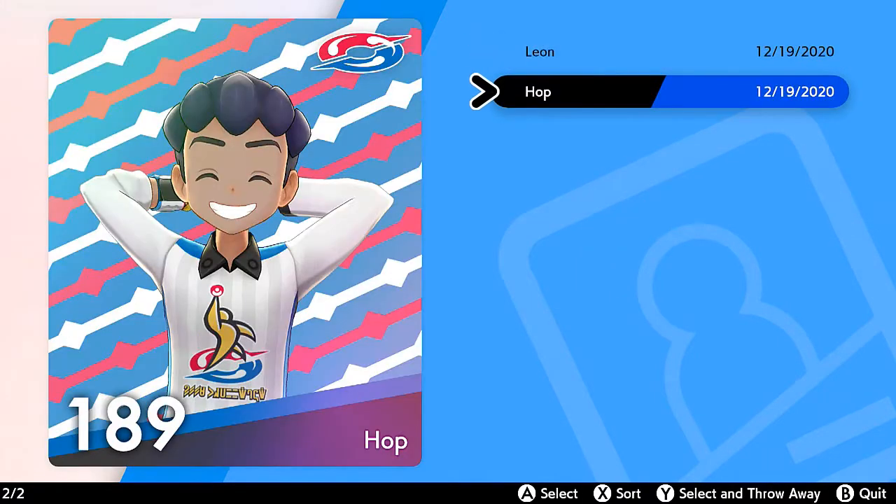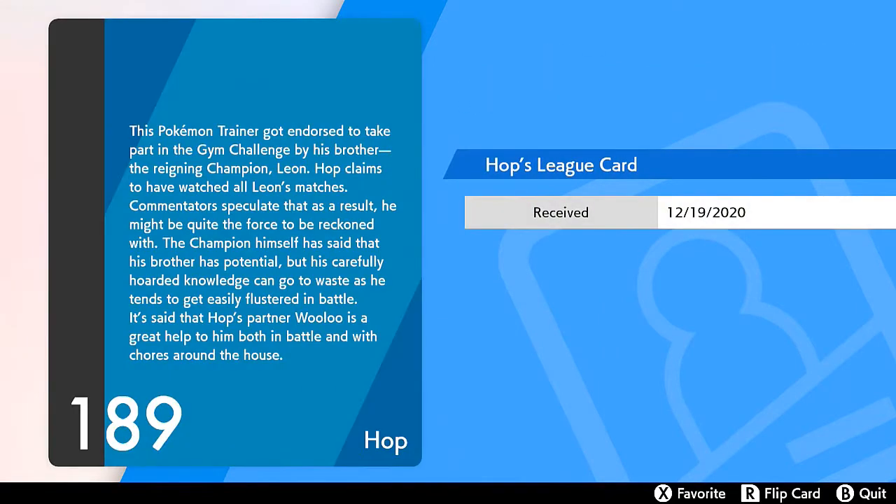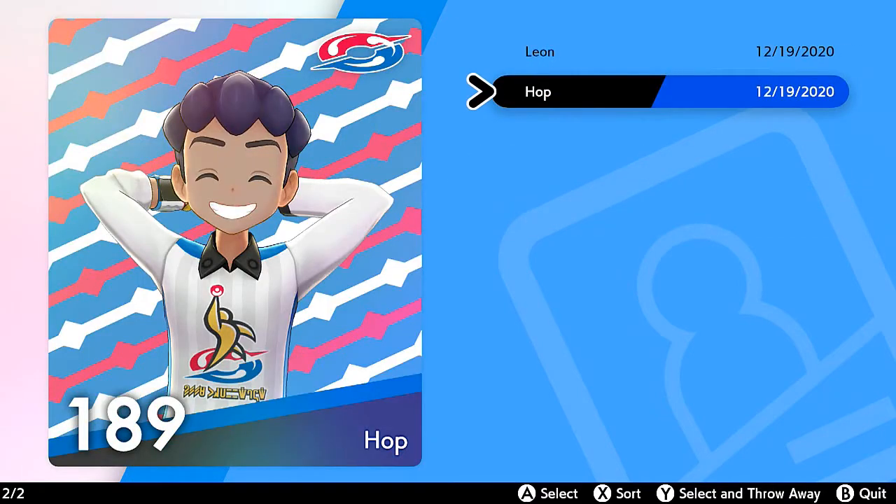And then well - here's Hop, of course he thinks he's pretty badass. His card says: 'This Pokemon trainer got endorsed to take part in the Pokemon League challenge by his brother the reigning champion Leon. Hop claims to have watched all of Leon's matches. Commentators speculate that as a result he might be quite a force to be reckoned with. The champion himself has said that his brother has potential but his carefully hoarded knowledge can go to waste as he tends to get flustered in battle. Hop's partner Wooloo is a great help to him both in battle and chores around the house.'